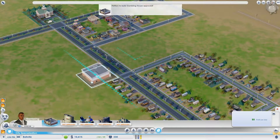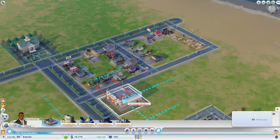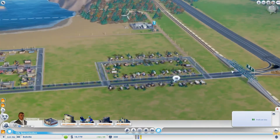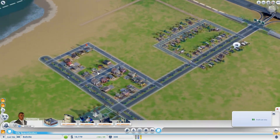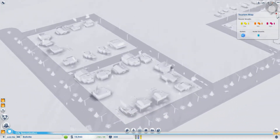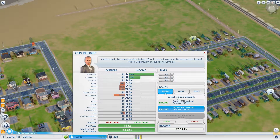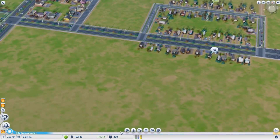We have right now 21 commercial buildings, so we officially have access to the casino. The casino, of course, has a positive influence on commercial buildings. I'm not sure if it has any negative influence on residential buildings, which is kind of good. We're definitely going to place it close to the exit of the city — we want to keep it as close to the exit as possible so tourists won't have a long drive to it. We probably don't have hotels yet, but they'll come eventually. We could go for a bond — getting a bond. We can't pay it off yet, so we're gonna expand the city's houses a bit.